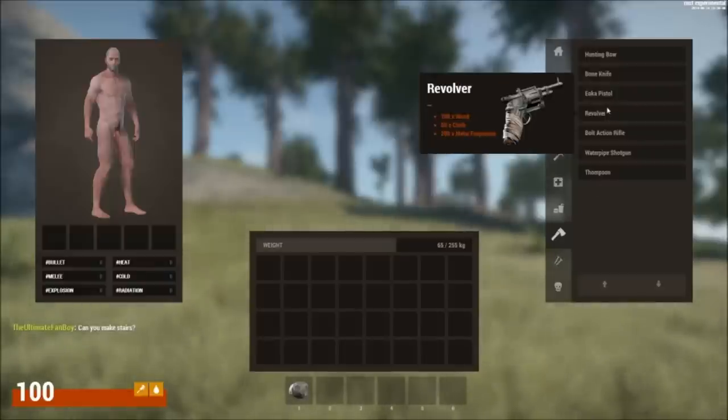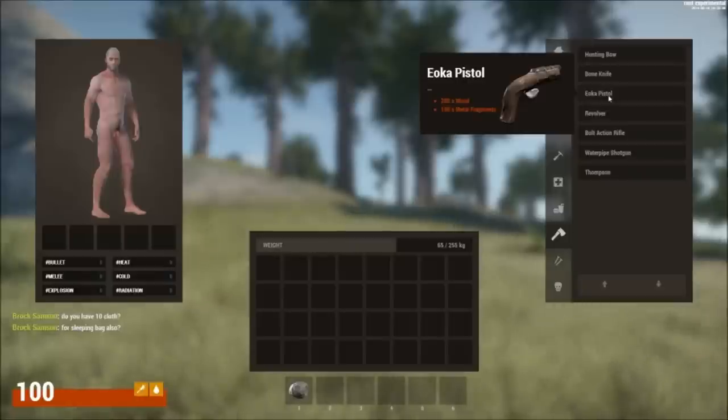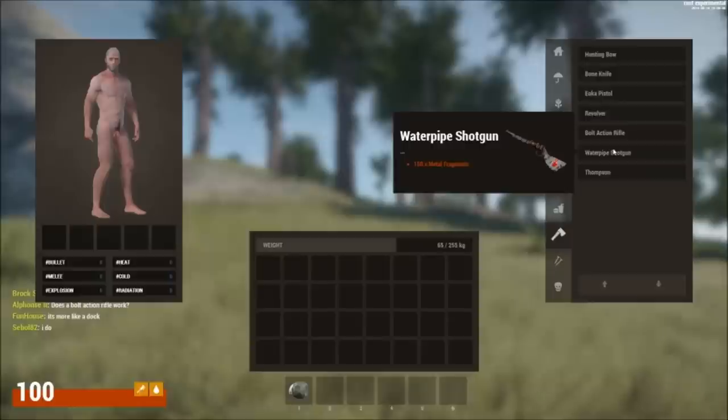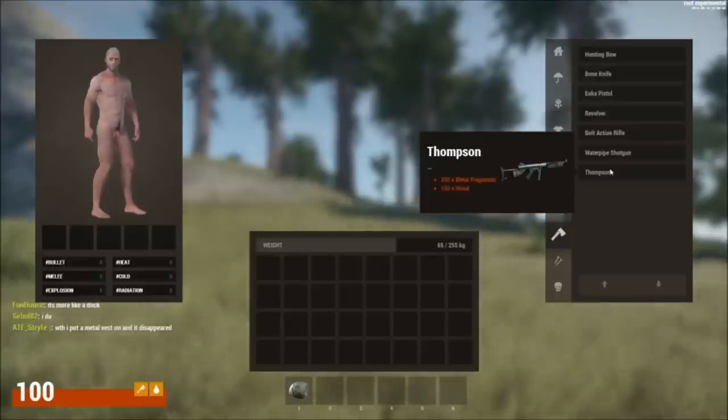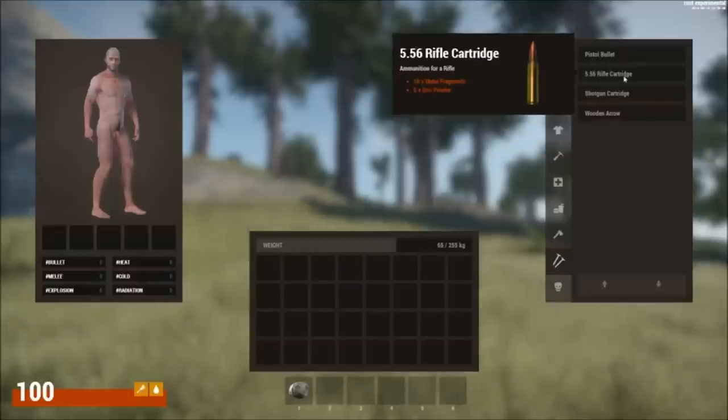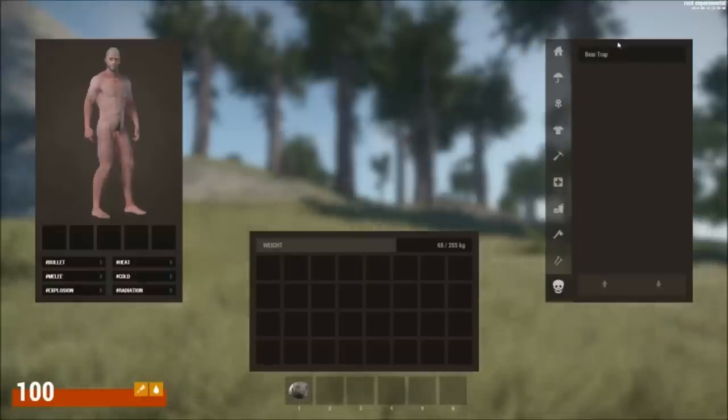The redesigned weapons look awesome. They have the UCA pistol — basically the hand cannon — the same revolver, the bolt-action rifle looks slightly different, the water pipe shotgun, and a Thompson instead of the M4 and SMG. I kind of agree with removing those two because if you're stranded, it's not very likely you'd find an airdrop. It gives the game a more survival feel, with all the guns looking beat up.